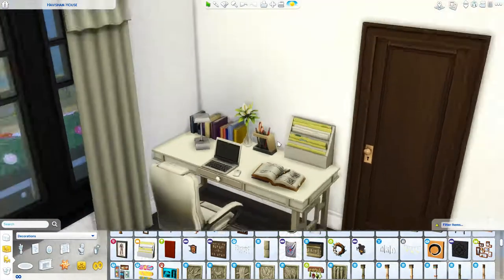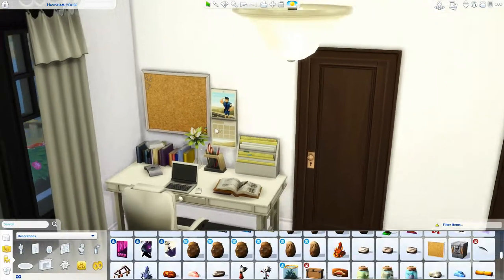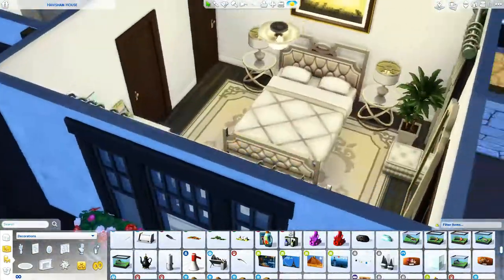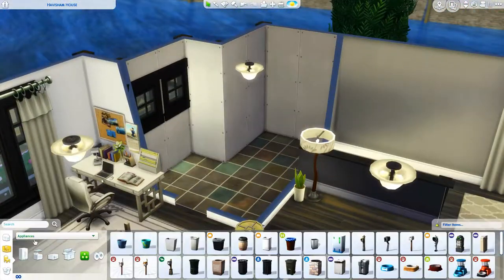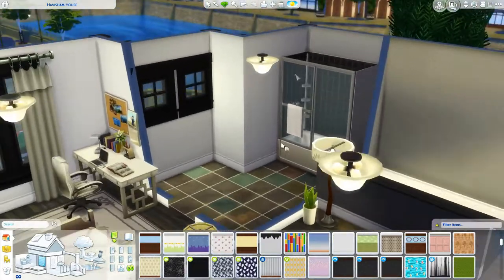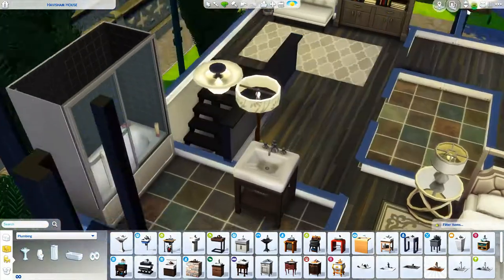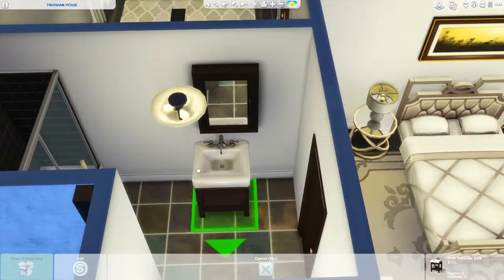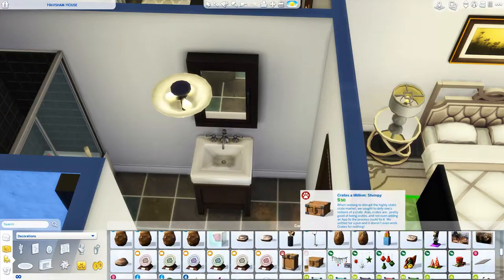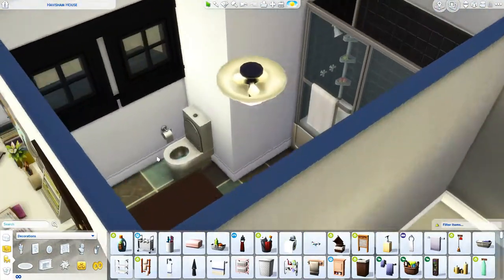Here I am cluttering up her desk a bit — I see her in the social media career or maybe as a freelancer. I love the new laptop and the new items that came with the free freelancer career update, so I've been using those a lot. Here is her master bathroom, which I think turned out pretty. I used white wallpaper to flow from the bedroom into the master bath, since I'd already used gray throughout the rest of the house.